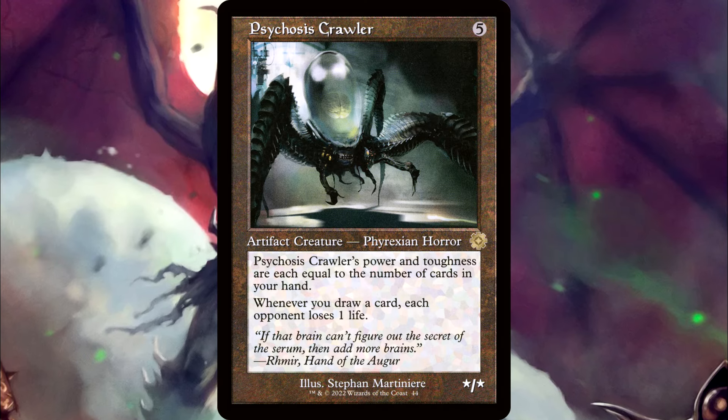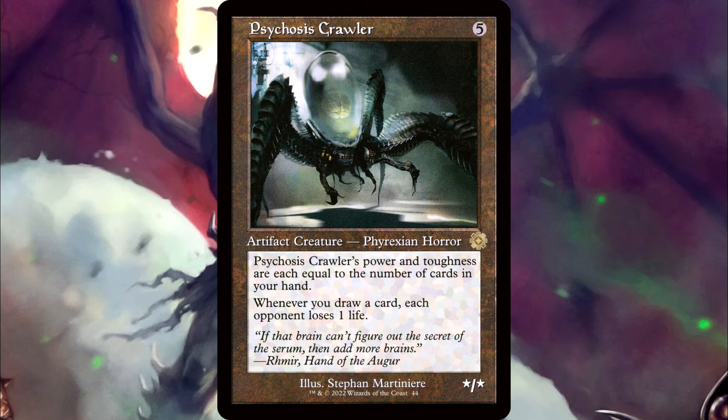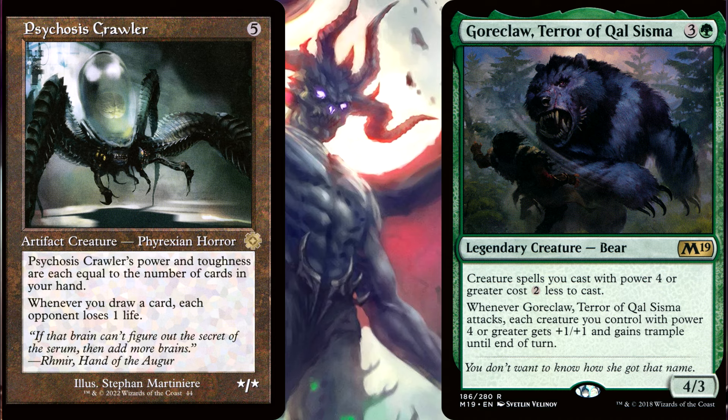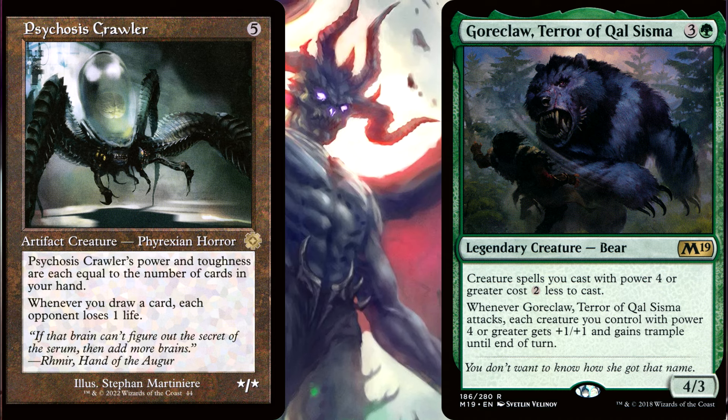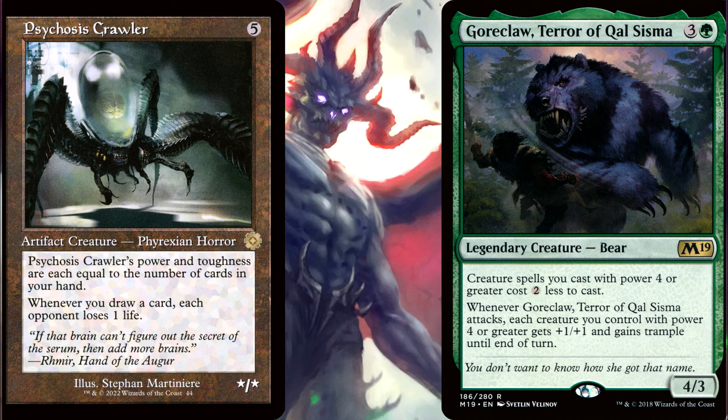So, while the Crawler and the three other cards are in your hand, his power and toughness are both 4. You control that Goreclaw that reduces 4-power creatures by 2 generic mana. So, if you only have access to 3 mana, could you cast your Crawler? It typically costs 5 mana.